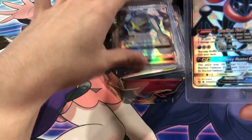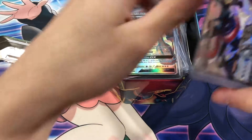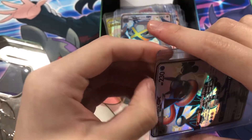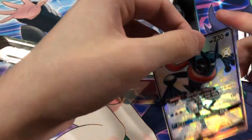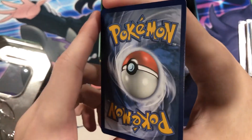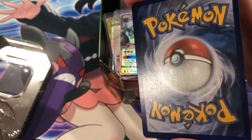We did get the Metagross one too! Okay cool — we got the Zoroark and the Metagross. These ones you can only get from buying their separate collections, which are very pricey and hard to come by now. So this Greninja is kind of stuck in here. Let's take a look at this Greninja — very nice card, Shadowy Hunter. Very minty!